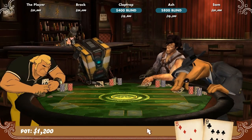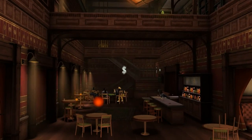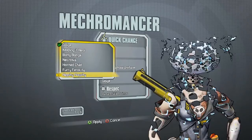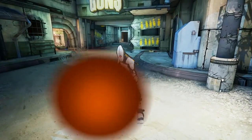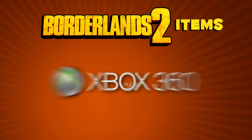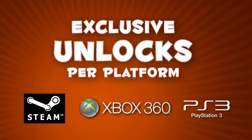Poker Night 2 is all about playing poker with awesome characters at a secret club called The Inventory. Although you can't win real money playing Poker Night 2, you can win some excellent loot. Platform unlocks include heads and skins for you to customize your character in Borderlands 2. They're available to Steam users running PC or Mac and to Xbox 360 and PS3 players. On top of that, each platform gets its own exclusive set of unlocks.